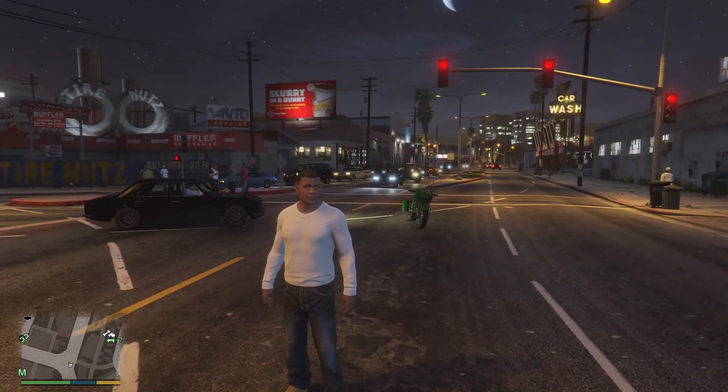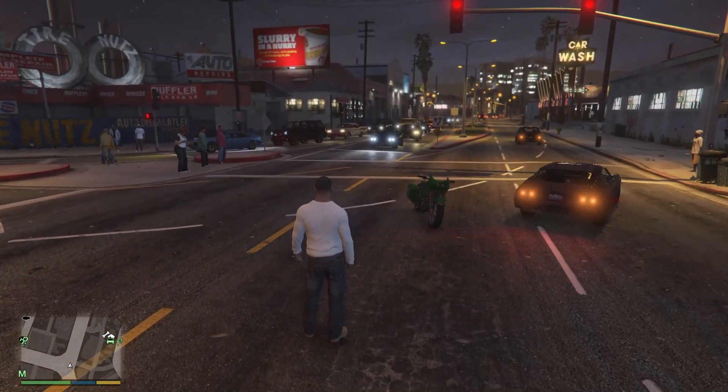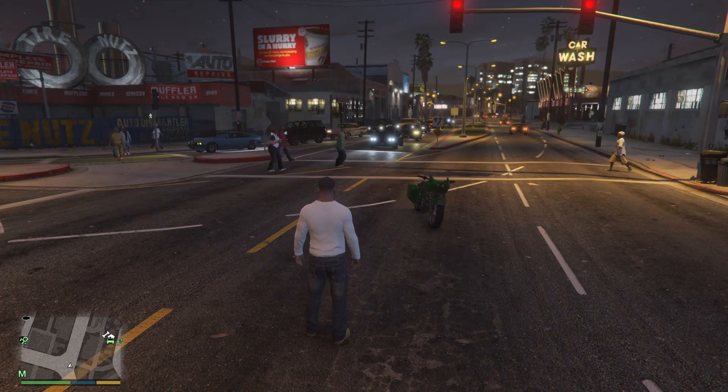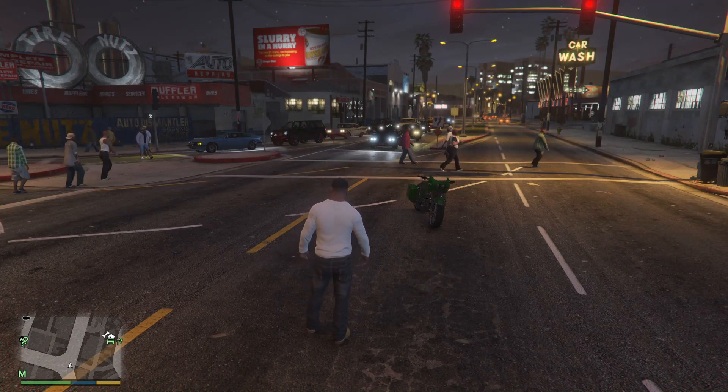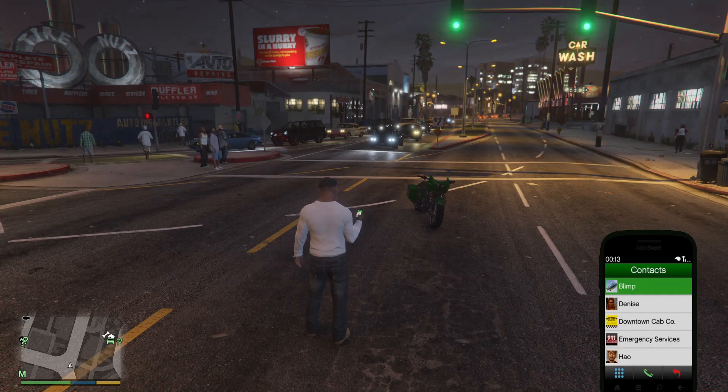Hello people, welcome back to Follow the Laps. We are playing GTA 5, and there's one thing I couldn't figure out when I first started playing: how to get the cheat modes working properly. If you get your phone up and go into contacts, that's how you can activate the cheats on PC, but for some reason I couldn't get the keyboard to work.